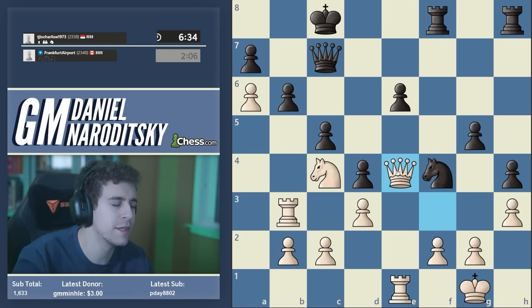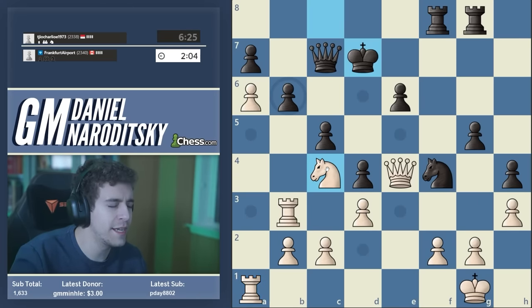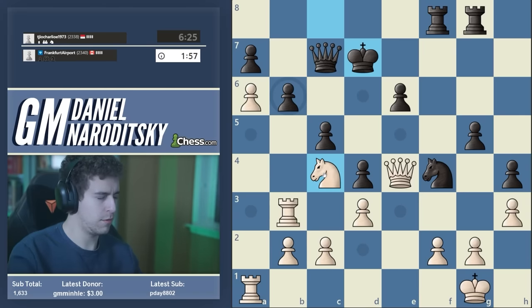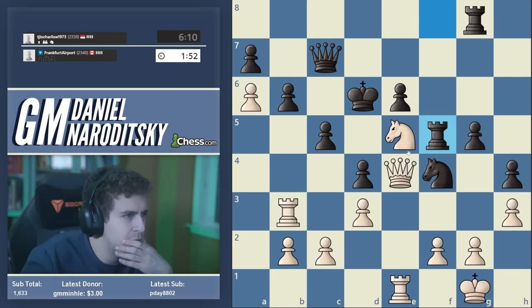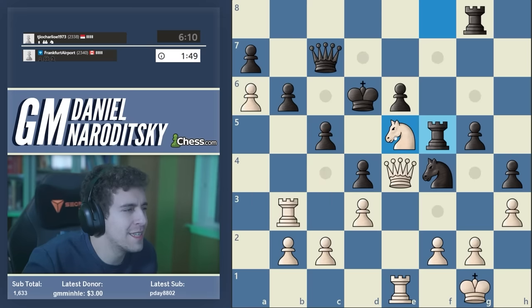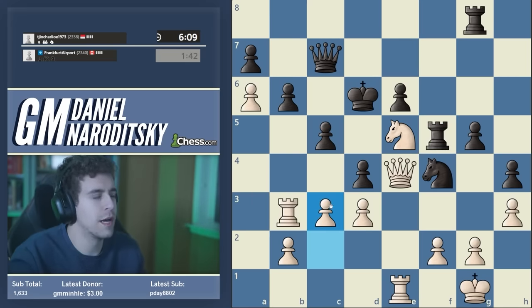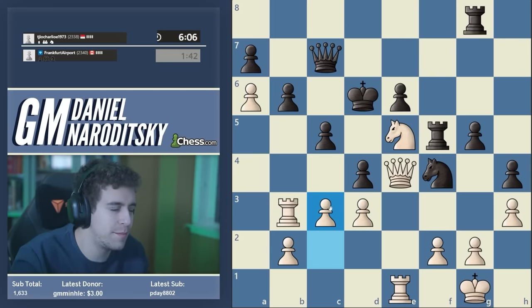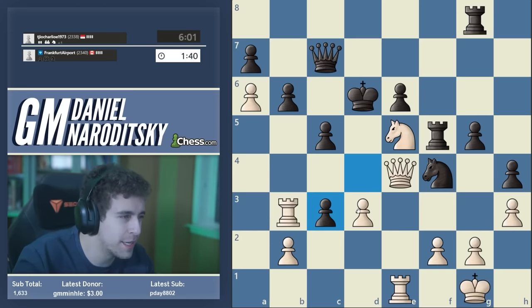Rook a1 — now I'm threatening knight takes b6. Finally I have a threat! He defends with king d7, but then — this is just crazy play by our opponent. Check, getting the rook back into action with rook e1. I want to go c3 — rook f5. Okay, check; he has to go back to d7. I think we should go c3. This is going to be so interesting to analyze, but so nerve-wracking because it's easy to miss a tactic here for White.